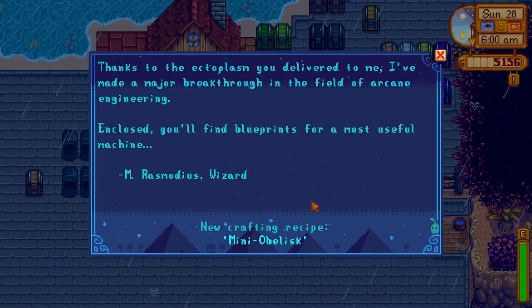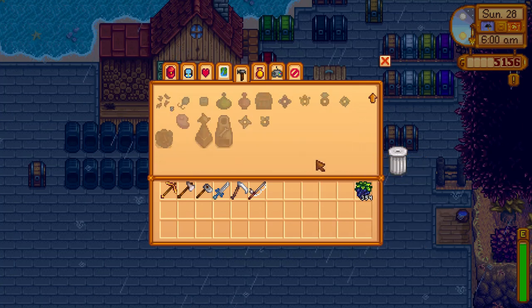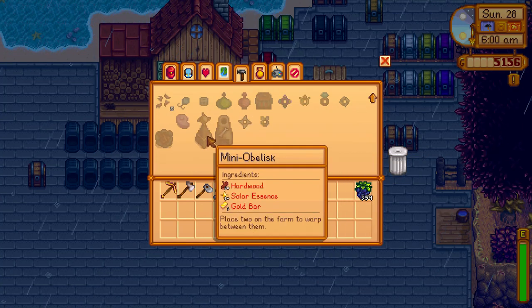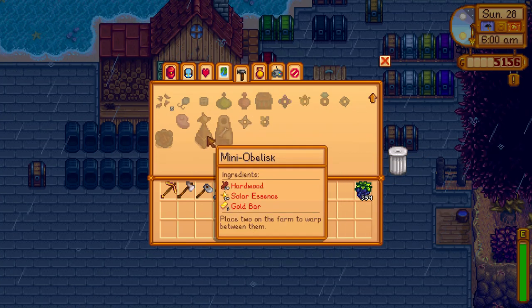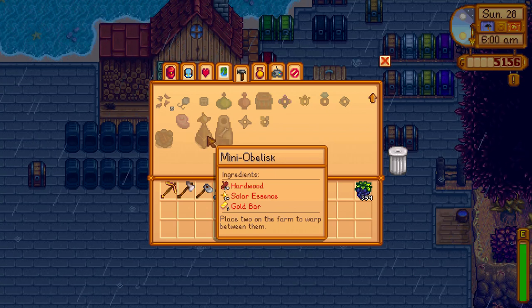It's called Mini Obelisk. It allows you to teleport between two spots on your farm, which is very useful. But it's quite expensive — it requires a lot of hardwood and solar essence, and you need to craft two. That's quite expensive.